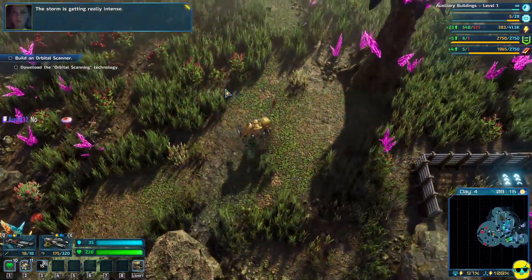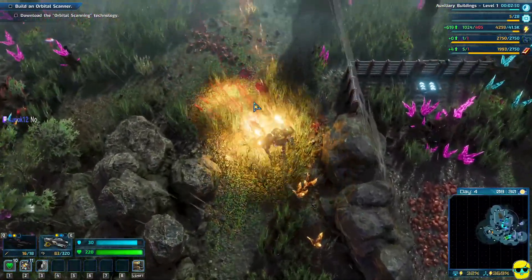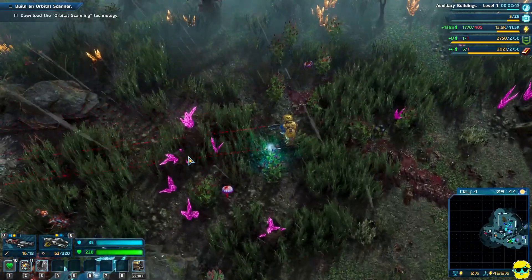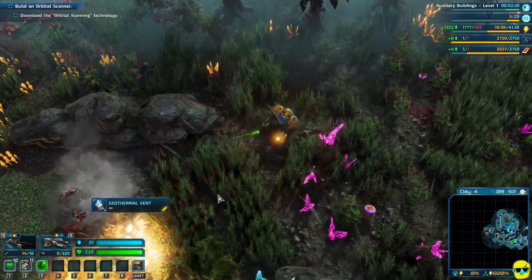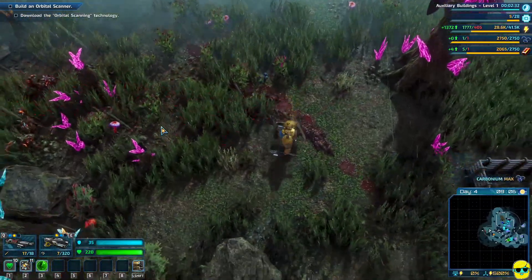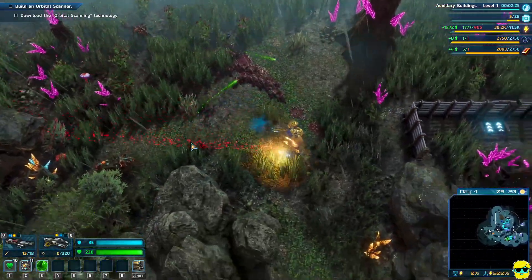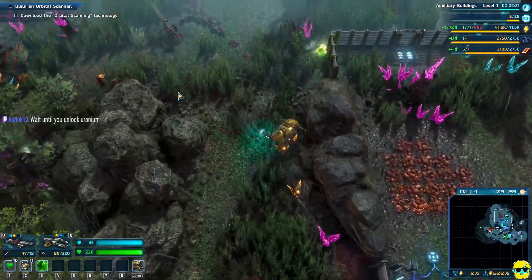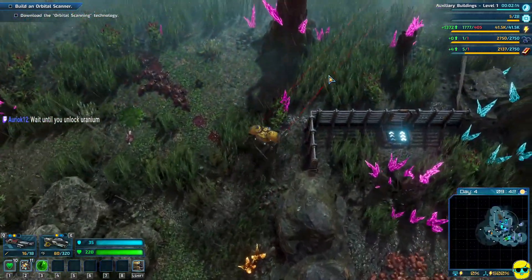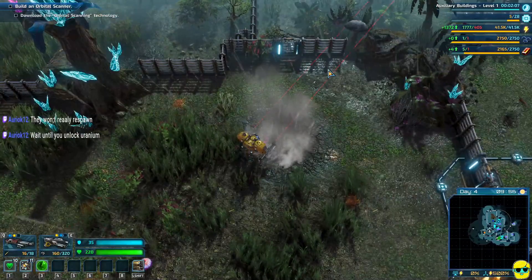Prepare for a thunderstorm. Let me try my radar pulse — wow, that made a big effect. The storm is getting really intense. That's a fun shotgun. Is there any reason to go out hunting these things? Does it help you in any meaningful way that you've killed them? They won't really respawn so you could kind of clear the map a little bit — that's cool.